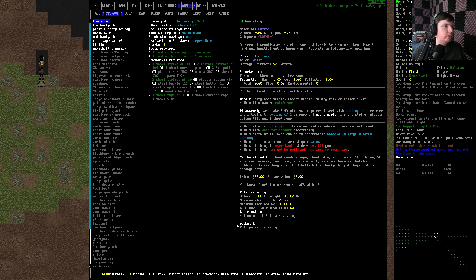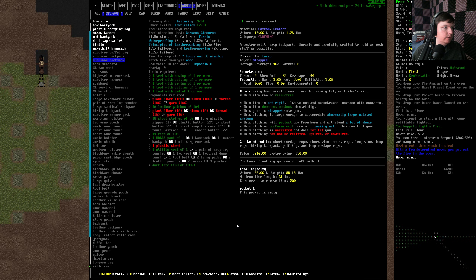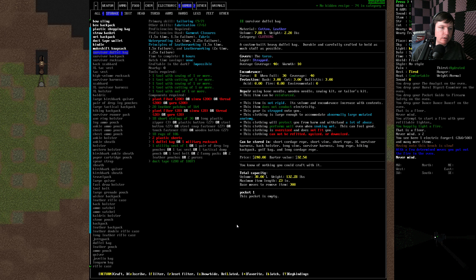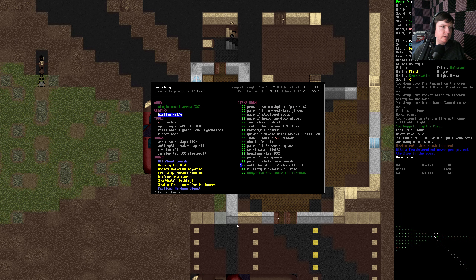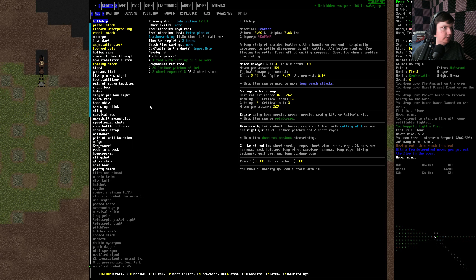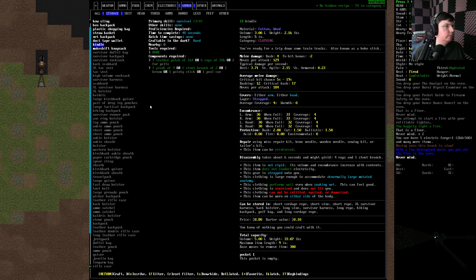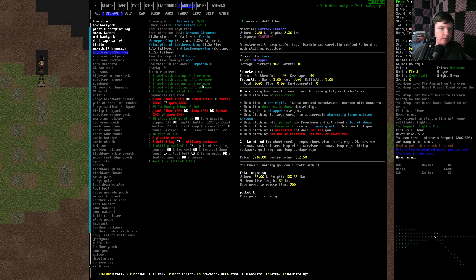We happen to have maybe better — our duffel bag, rucksack. Again, the item length is what matters most. The survivor duffel bag says pretty good item length — 23. If that's enough to fit like a crowbar — it is. That's quite tempting. The driver duffel bag — 38 volume. It's just one really big pocket, which is honestly usually preferable.